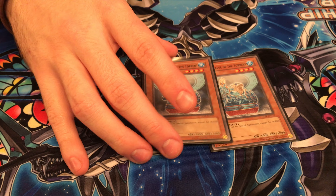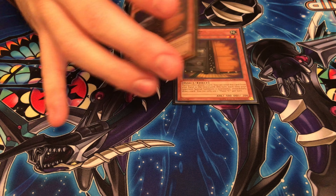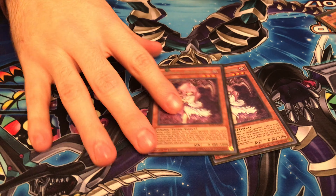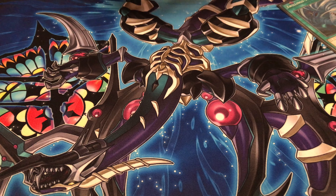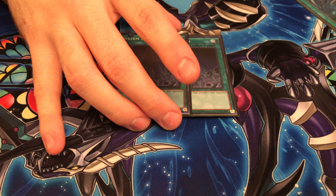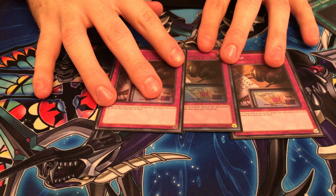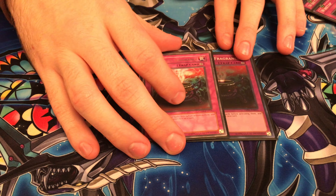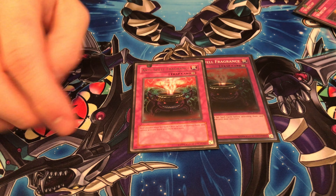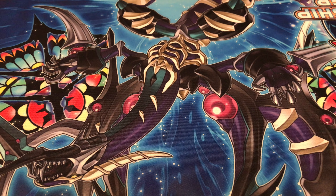Side deck: two Statues for going first against almost anything — it's auto-wins against most stuff if you just draw it. Two Maxx C. Didn't draw that either today. Ghost Reaper, drew it, never used it. Twister came up a lot. System Down — didn't use it, but drew it a lot; I was already in a winning situation so it didn't matter. Three Wiretap for the mirror and any other annoying trap deck — I played one mirror and this card's amazing. Two and a spell for Heroes and Metalfoes. Didn't draw those either. But yeah, I wouldn't change anything on the side deck.